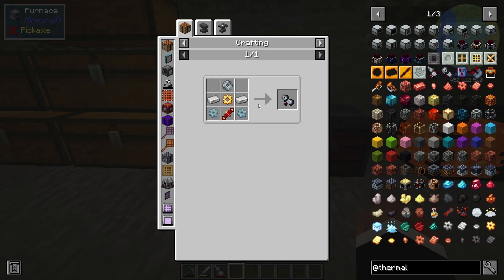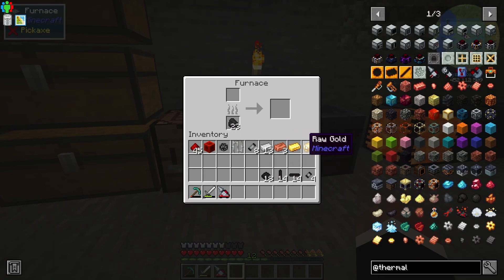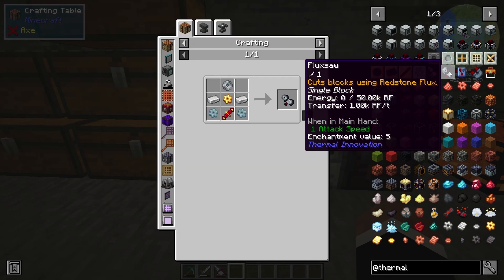I want a flux saw, which is pretty straightforward. We've got most of the pieces, so let's go get some more redstone and some gold. We might have to smelt some gold, but that's fine. We should have just enough - literally just enough.